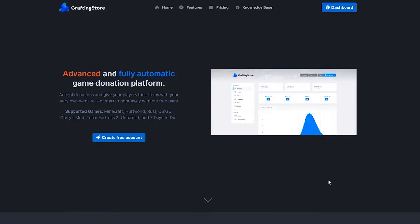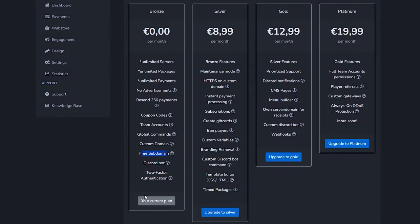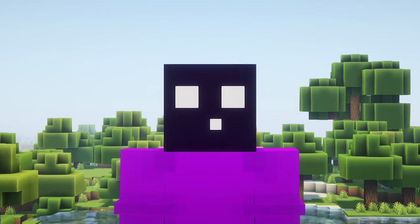Next up, we're gonna talk about some Minecraft server monetization with Crafting Store. Crafting Store is a Minecraft plugin and service that allows you to monetize your Minecraft server by, for example, selling ranks, items, or in-game money — whatever you want to sell, you can sell it through Crafting Store. I do want to point out Crafting Store is not always free. They have some free plans, but a lot of cool features are behind a paywall. Though for 99% of people, the free plan will be sufficient, which is why it still deserves a spot on this list.